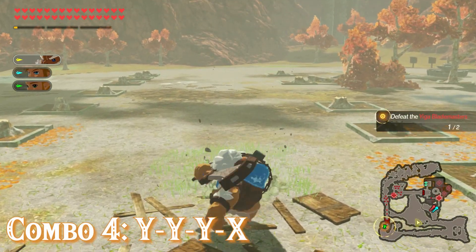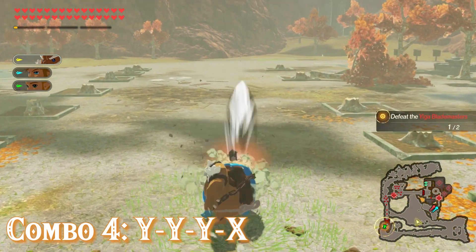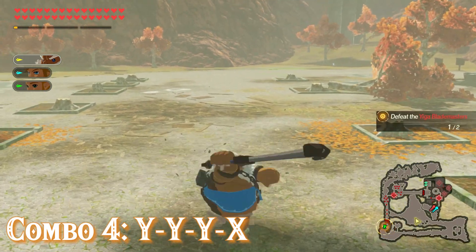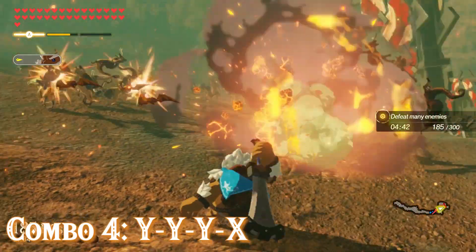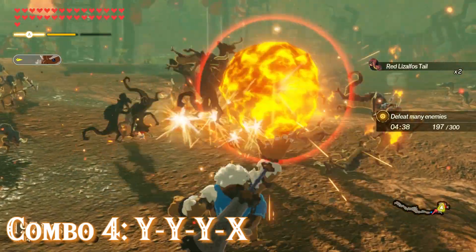Combo four is three Y's and then an X. Daruk does three normal attacks followed by a strong one where he creates a magma pillar in front of him and then throws a magma bomb at it. The magma pillar is destroyed by the magma bomb, so there's no opportunity to use his unique action here. You could cancel the animation early right when the magma bomb spawns, but he won't throw the bomb, so there's really no point.